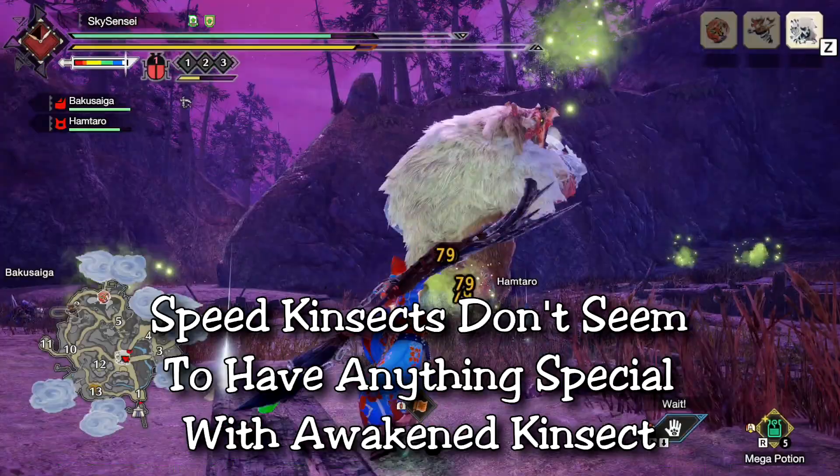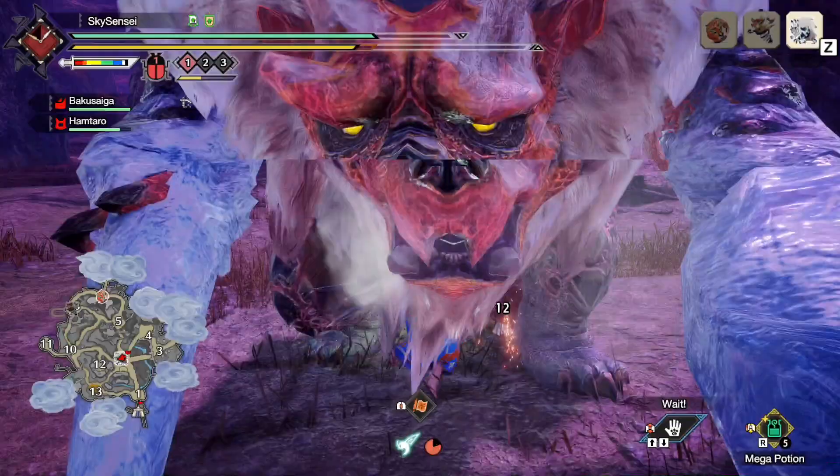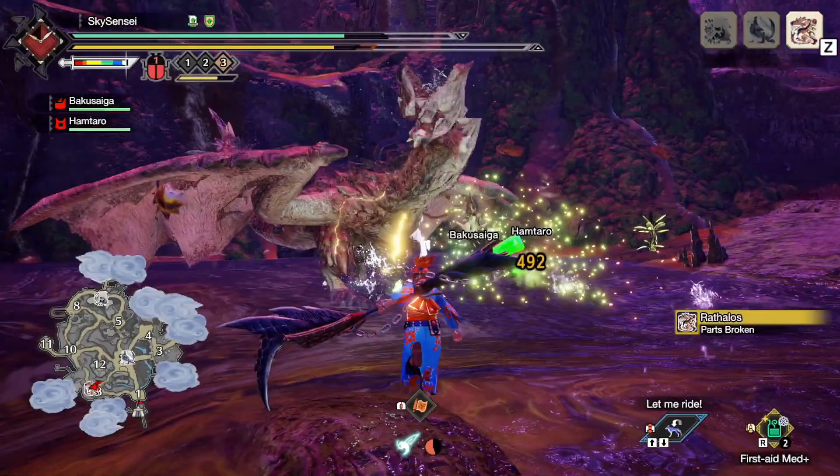Finally we reach the Speed Kinsects, and honestly they don't have anything too special when combined with the Awakened Kinsect attack. They deal six hits — the most of all Kinsects — but there's nothing else special about them. The damage doesn't even total up to the Assist Kinsects, so it's kind of in the middle. I wouldn't recommend Speed Kinsects with the new wirebug skill.